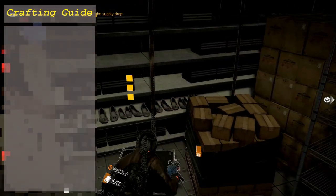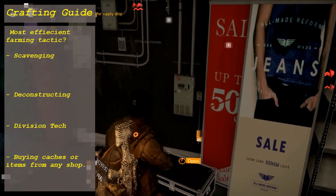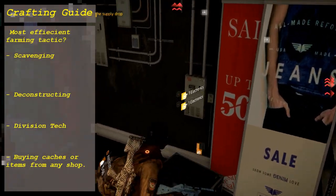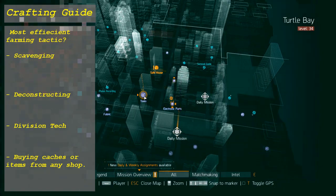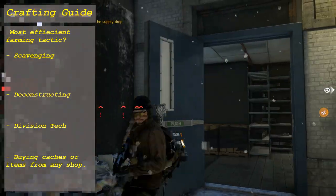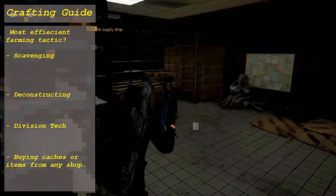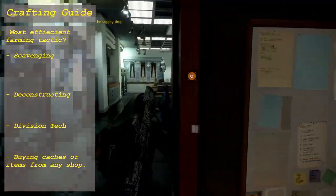Now for the question: how do I farm parts most efficiently? We tend to think this is the dark zone, since you are farming loot which can all be deconstructed and you gather division tech which can be transformed into different parts to your desire. The four options are: scavenging in the light zone, deconstructing items, division tech, and buying caches or items and deconstructing those.